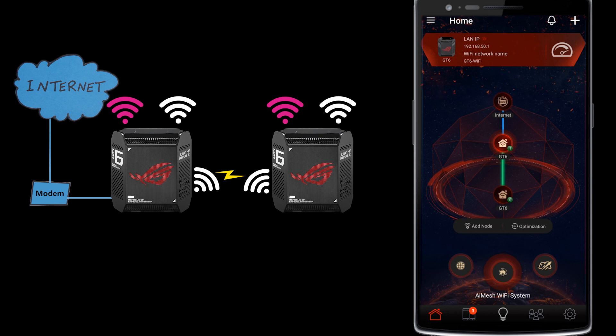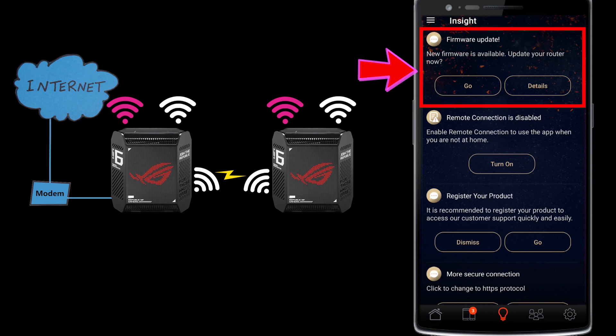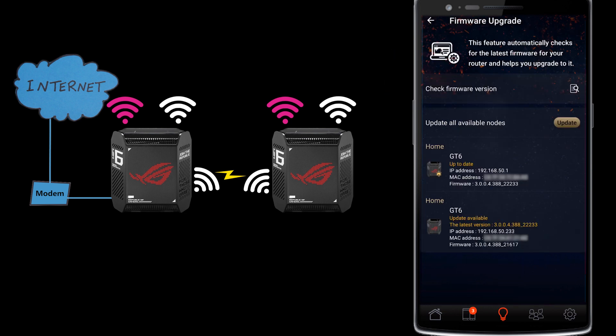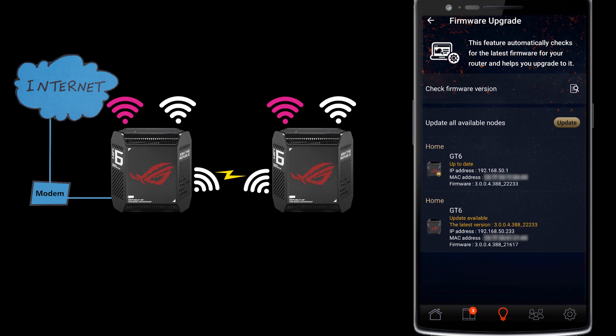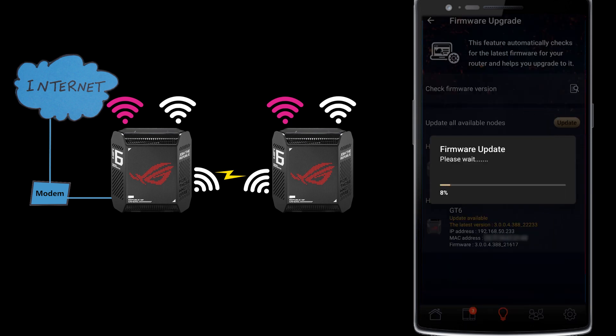After the firmware was successfully installed, I was able to see a diagram of my network showing the main router and the AiMesh node. However, I noticed a message indicating that a new firmware was still available. I discovered that only the main router had been updated, not the AiMesh node. Luckily, I was able to easily update the AiMesh node with just the touch of a button.